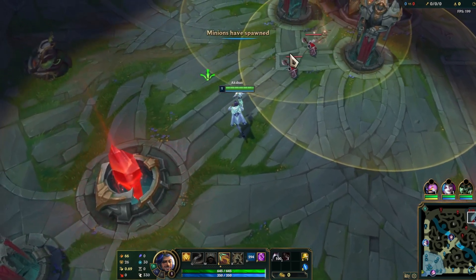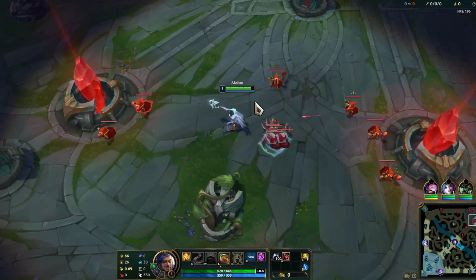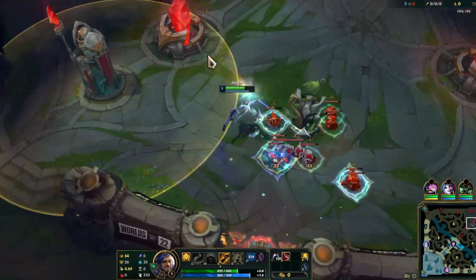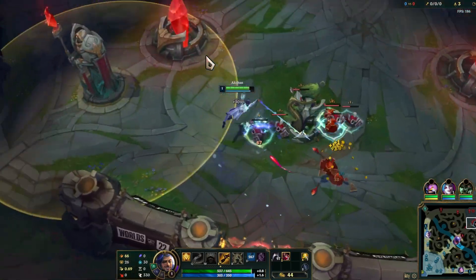Once in the base at minute one, you need to hit the minions of the corresponding mid wave and bot wave. After that, just walk to this spot, press E, and enjoy the infinite spin. Sometimes enemy bots will come to disturb you but normally you can alt-tab away and the champion will be spinning.